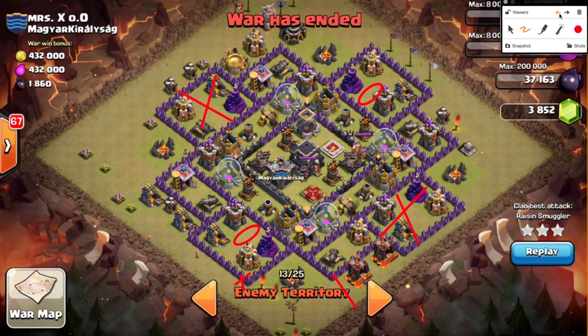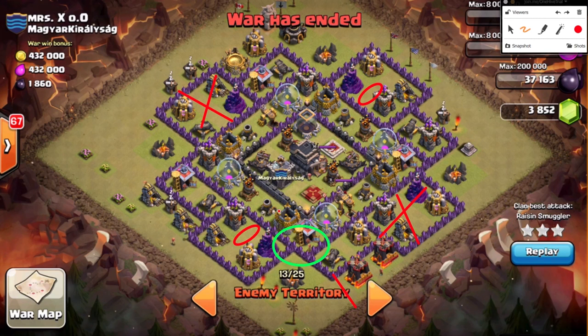Jump spells are pretty difficult to place over there. I probably would have opted for a rage myself. Even right here would be a pretty good location for a jump spell — anything to get them into the moat, because the queen's going to come over that moat wall and engage way out in that area. It was just unnecessary. I'd probably bring a rage and an extra four or five wall breakers — one wall breaker under rage will bust that wall.